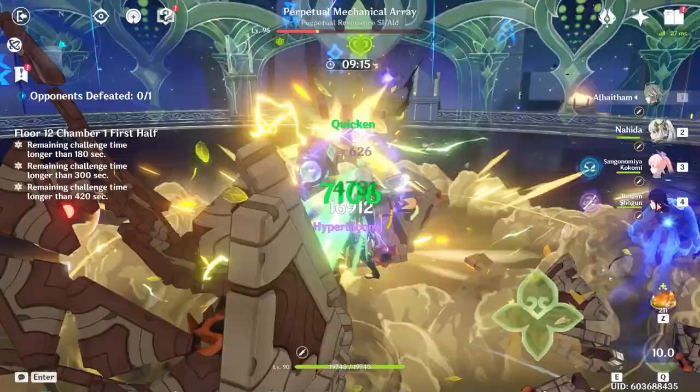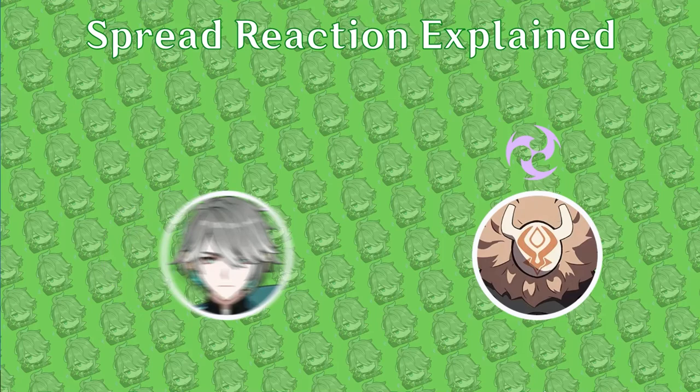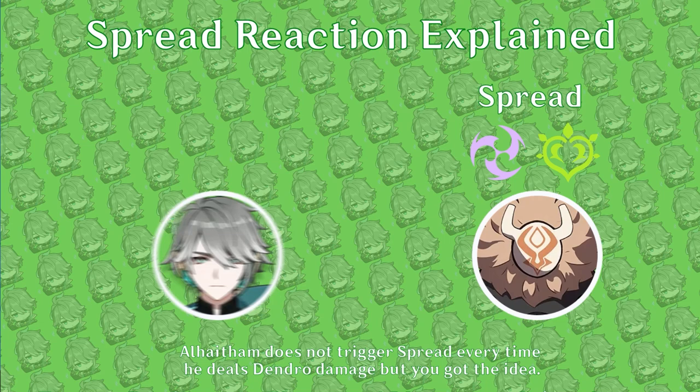Before we dive into what our Feeble Scholar actually does, let's have a quick lesson on the Spread reaction, which makes up much of Al-Haytham's personal damage. When Al-Haytham triggers Quicken, his Dendro attacks receive bonus damage based on his Elemental Mastery and level. This is also multiplied by his crit and bonus Dendro damage stats — an important factor to consider when gearing him.